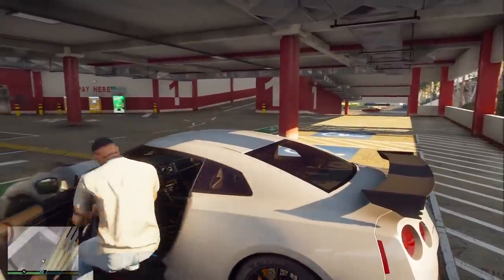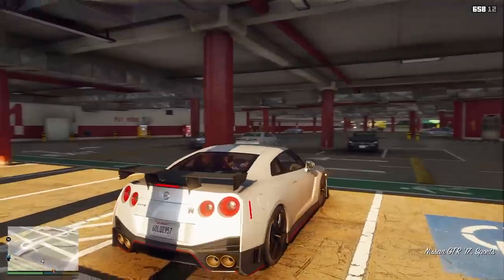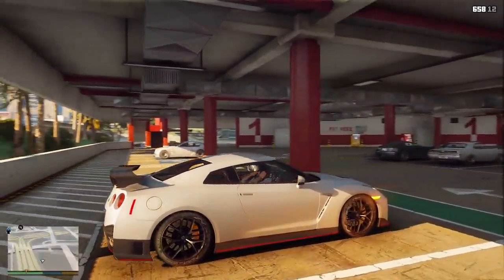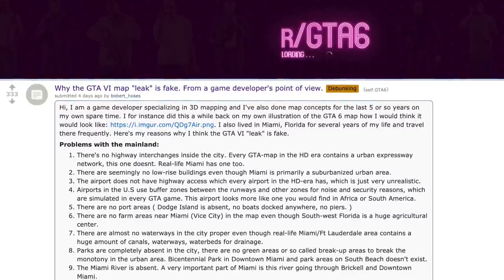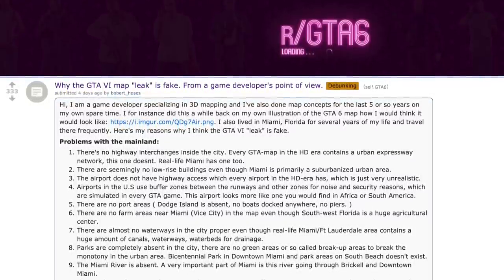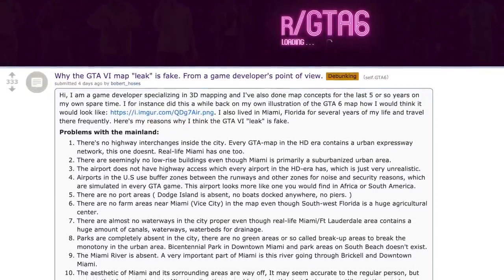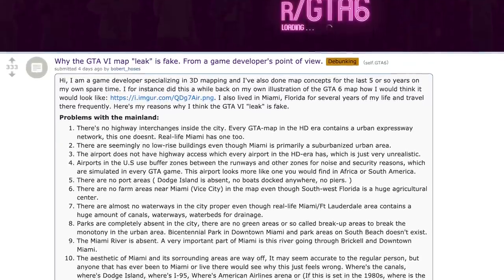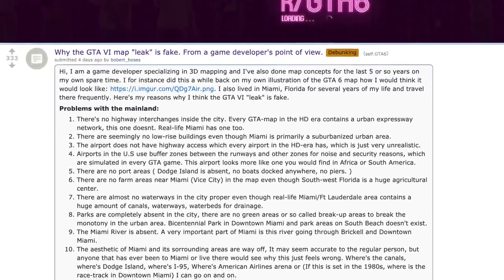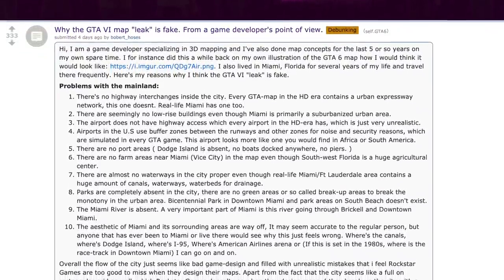This was actually posted by a user Bobbert Hoses on the GTA 6 subreddit. They made a post: 'Why the Grand Theft Auto 6 map leak is fake from a game developer's point of view.' I thought the topic was interesting, and I think it gives us a better idea on if the map itself is real, it's fake, or just makes us look at it with a different set of eyes.